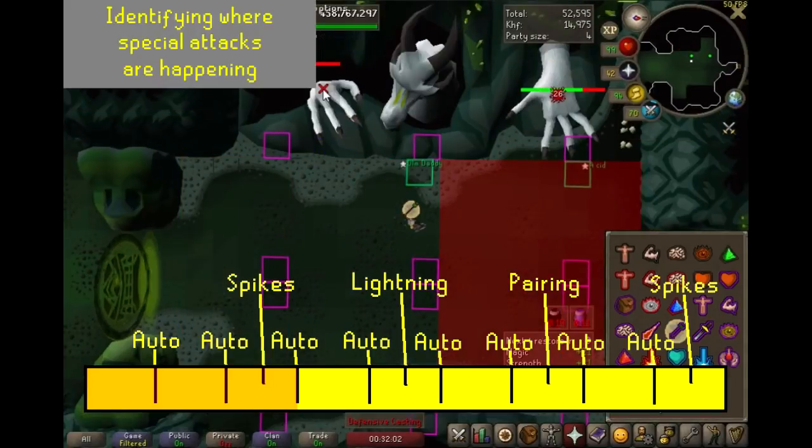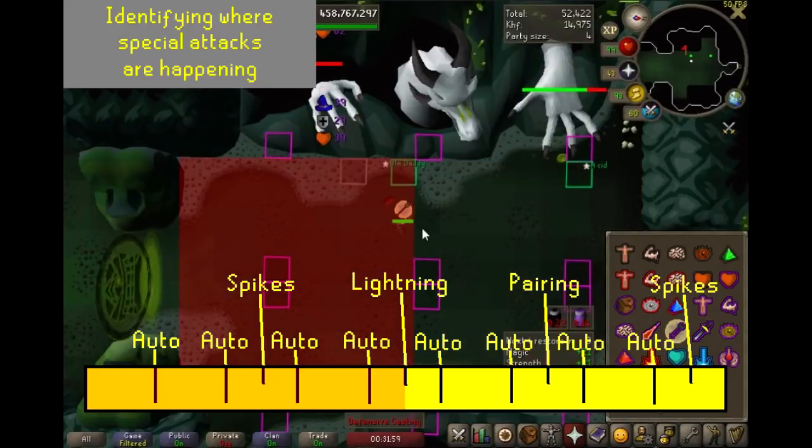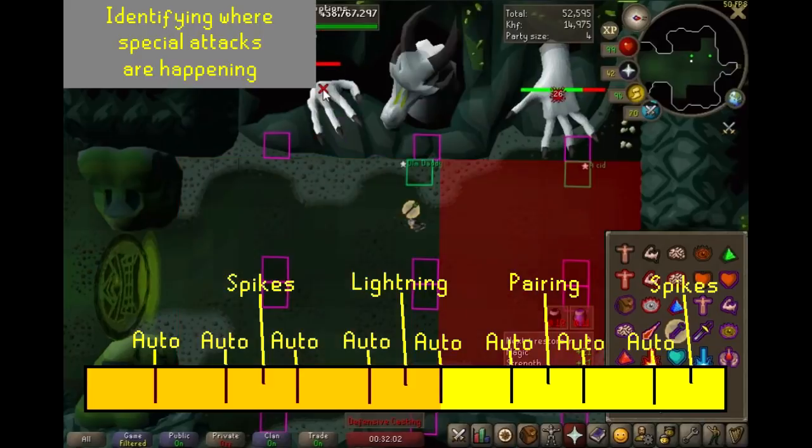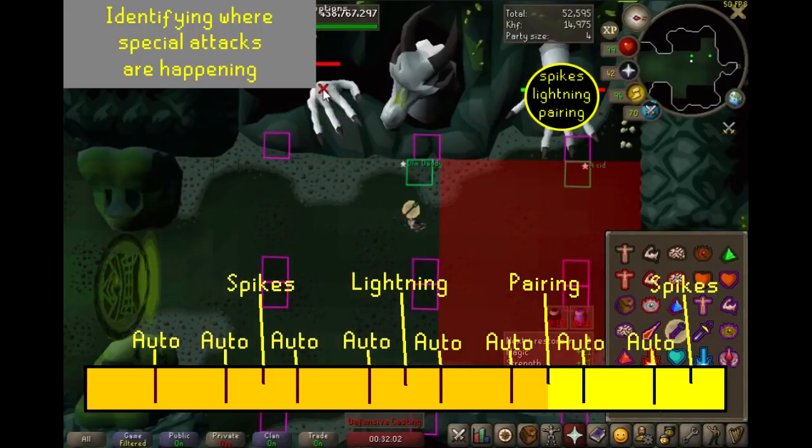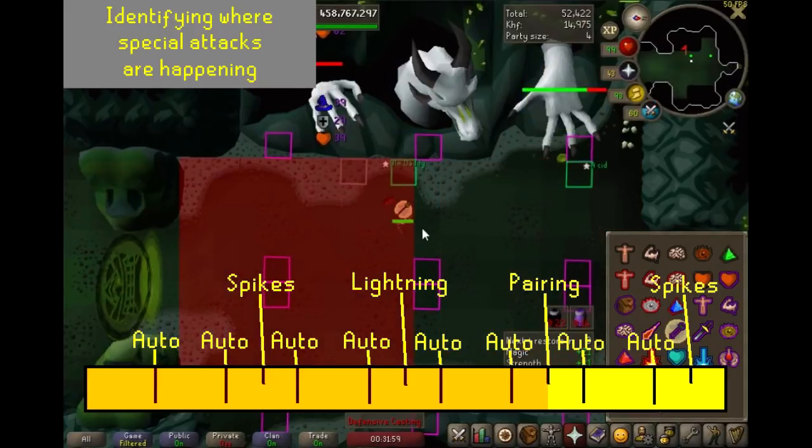So then it will happen on the next side, which in this case is left. Auto, and then special. So when this cycle started, the attacks were happening on the melee side. But since there was a mess-up and the head went to the middle and then continued turning, the attacks then went to the mage side.